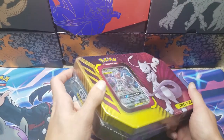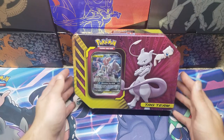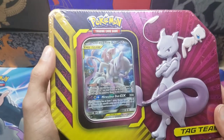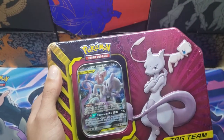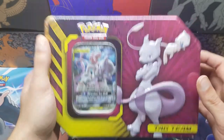In today's video we are opening up one of these Tag Team Tens, which I think are especially cool because you get four different packs inside: a Cosmic Eclipse, a Sun and Moon Lost Thunder, a Celestial Storm pack, and an XY Evolutions pack. Plus, these actually come with full art promo cards — one of the few Tens that do — and this one specifically, the Mewtwo and Mew, is just a sick promo card.